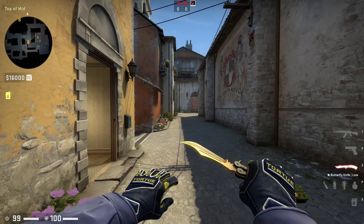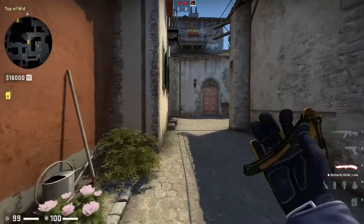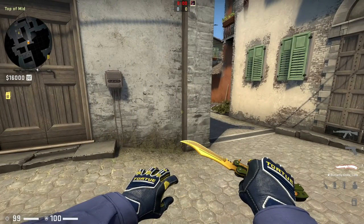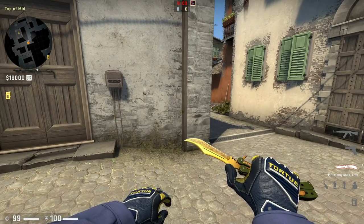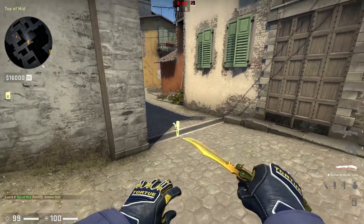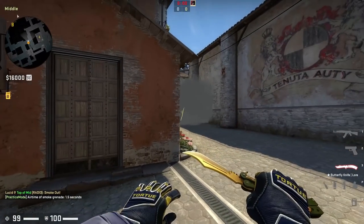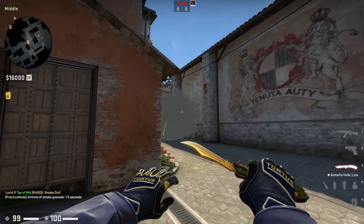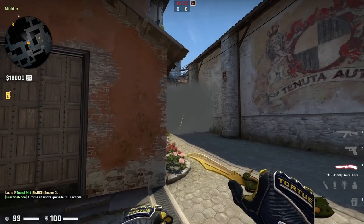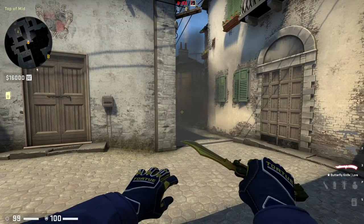A really good way to think about smoke grenades is as spammable walls — just like certain map walls you can spam through, smokes are walls you create mid-round that you can also spam through. For instance, if they smoke you off arch, you can still shoot through the smoke for full damage if they're pushing in. This has blocked the vision of arch entirely, but it doesn't block damage. So smokes are essentially spammable walls you get to build mid-round.